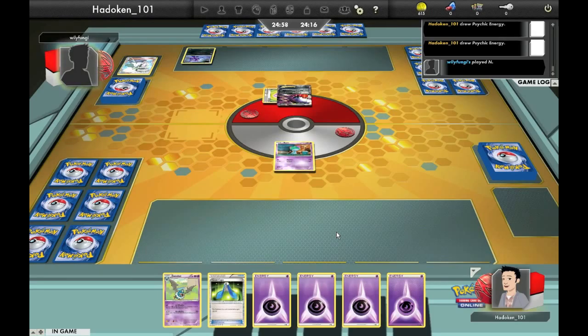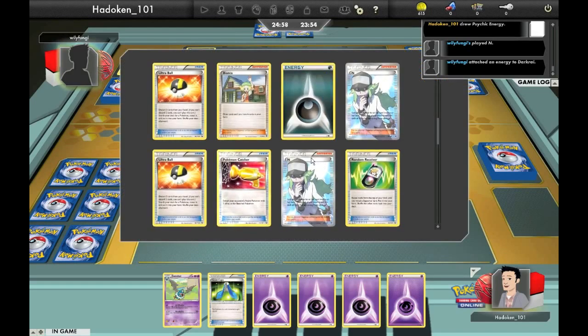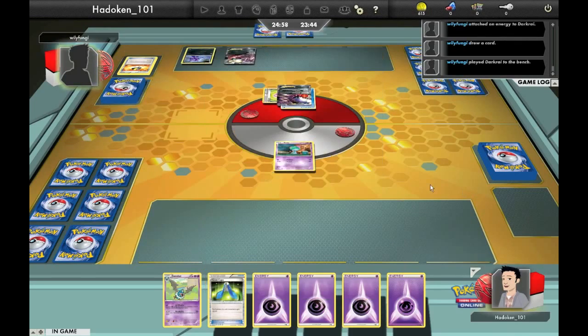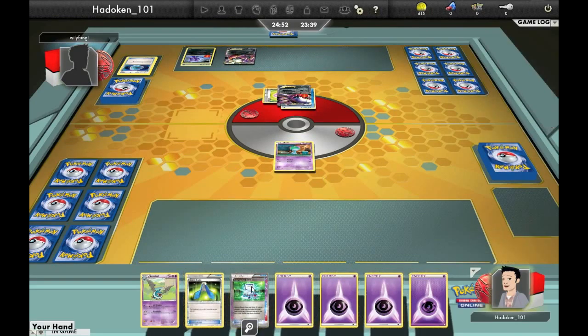I don't run many Junipers in this deck because I want to keep resources. He plays an N and gives me a really atrocious hand — I've got a Swoobat, a Giant Cape, and four Psychic Energies. Unless I can top-deck a Skyler or a random receiver to get something else, it's not looking great. I found that really strange — but now on his Darkrai, he's Ultra Balling himself a couple of times. He's got two N's, a Bianca, a random receiver, and a Catcher.